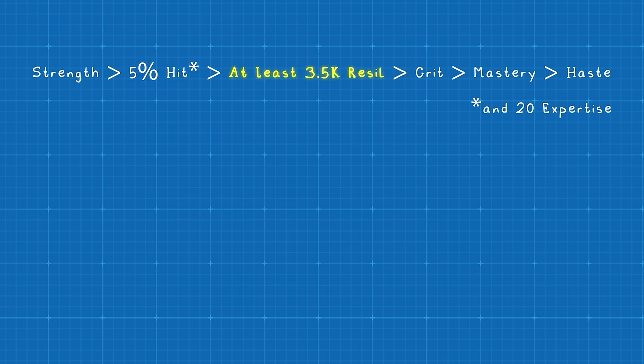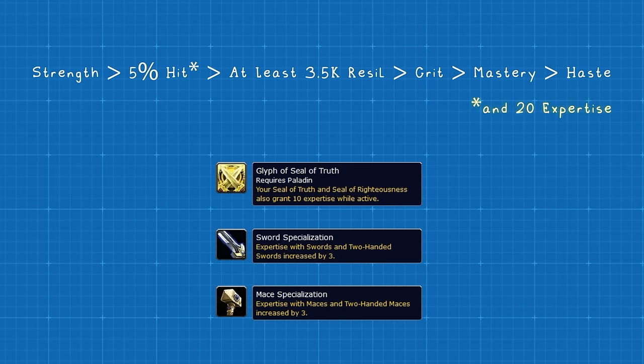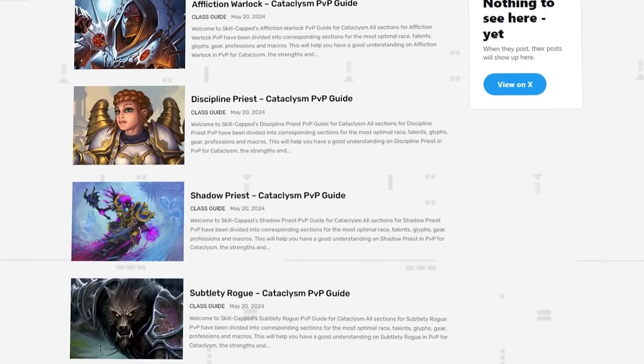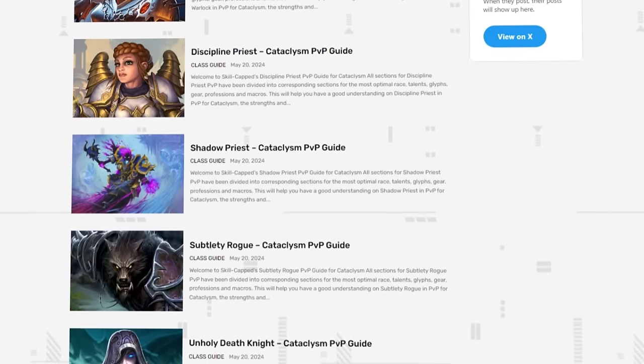After hitting the 5% hit breakpoint, your goal is to get at least 3,500 resilience — but don't be afraid to get more. Then your most important secondary stat is crit, followed by mastery, and then haste. You'll also want to get at least 20 expertise rating, but keep in mind that you'll get 10 for free when using the Seal of Truth glyph, and 3 for free as a Human while equipping swords or maces. Be sure to check out our article site for your pre-BiS gear using the link in the description below.